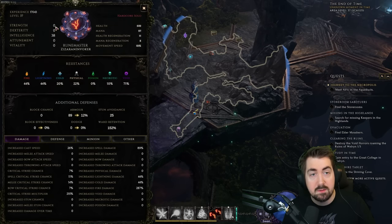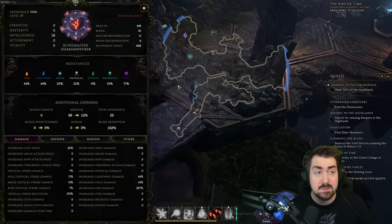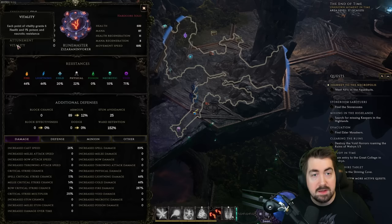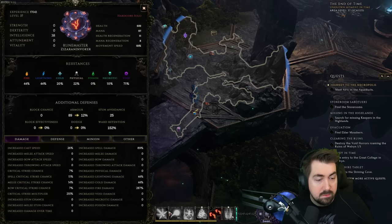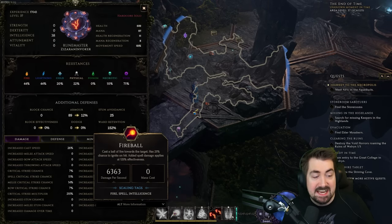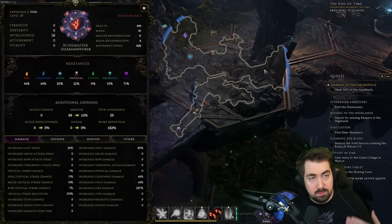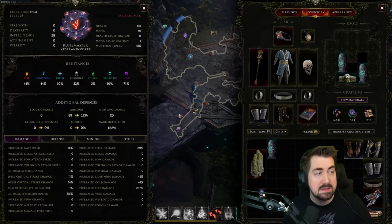Opening the Character panel, you can see the stats: Strength, Dexterity, Intelligence, Attunement, and Vitality. On this character the only thing I care about pretty much is Intelligence, especially for leveling. Hovering over them will show you what each does - Vitality gives you life, which is great for tanky and Hardcore builds. If we hover over the scaling here, you'll see fire, spell, intelligence scaling. There are no attribute requirements like other games where you need 155 dexterity to wield an item. Here it's mostly a level requirement - you just need to be high enough level to use the item.